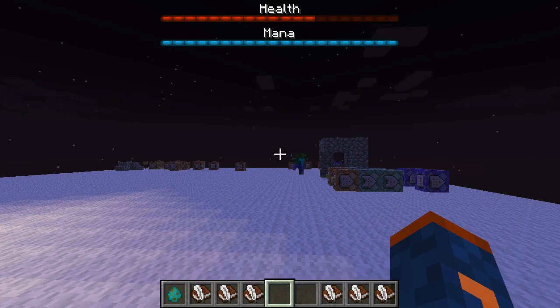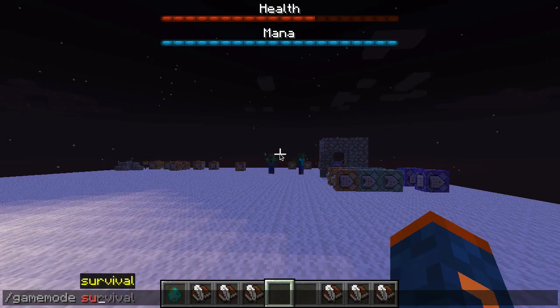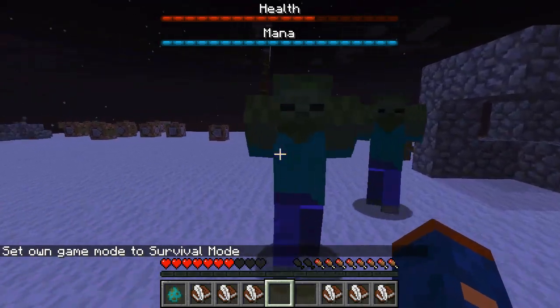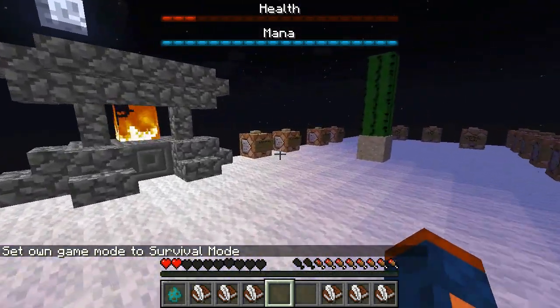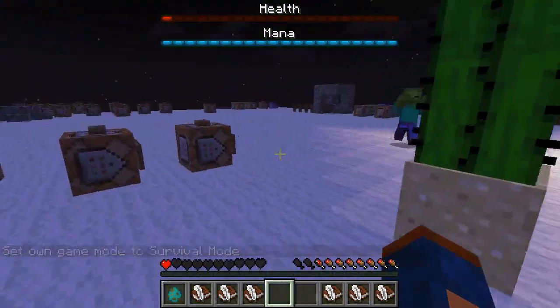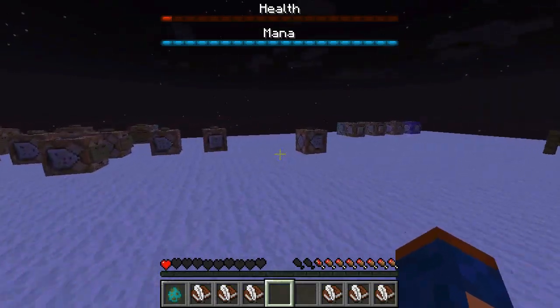If I switch my game mode to survival mode, you'll see that these zombies will start to come after me, and when they hit me my health bar will actually display the damage. Now if I run over here and bump into this cactus I also take damage, and ultimately if these things would kill me my health bar would completely deplete and I would be dead.